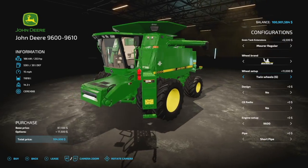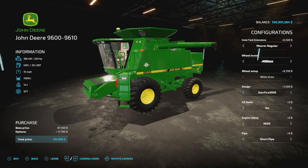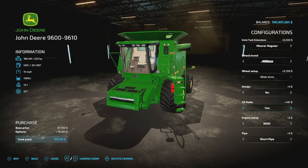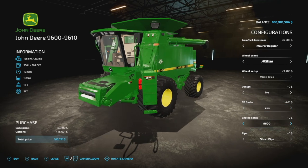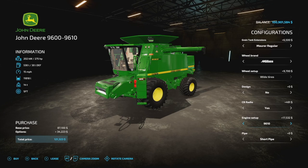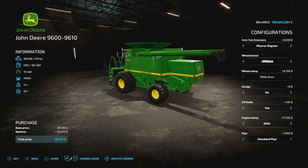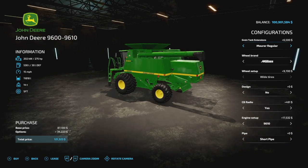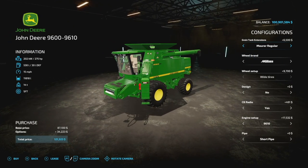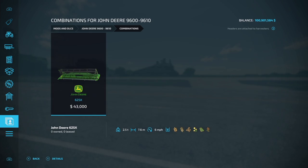Wheel brands are Michelin, Midas, and you can switch back and forth - you can change up the Michelin a little bit. Check that out - it has some chunky dual wheels, looking beautiful. Midas are just big singles. Design-wise, we've got the SureFire 3000 on top, CB radio inside - the cord will bounce around, just a heads up. We have the 9600 at 253 horsepower and the 9610 at 275 horsepower. Pipe options are short or standard. No dedicated headers, but the base game 625X works perfectly.